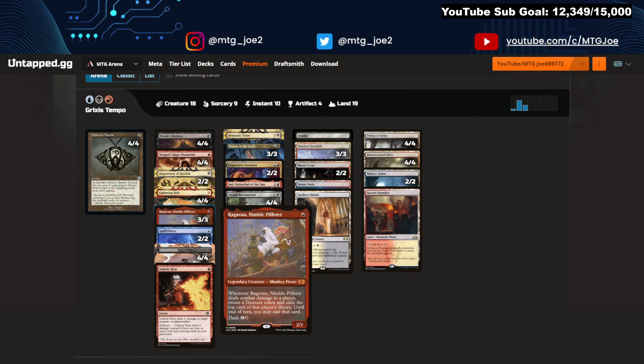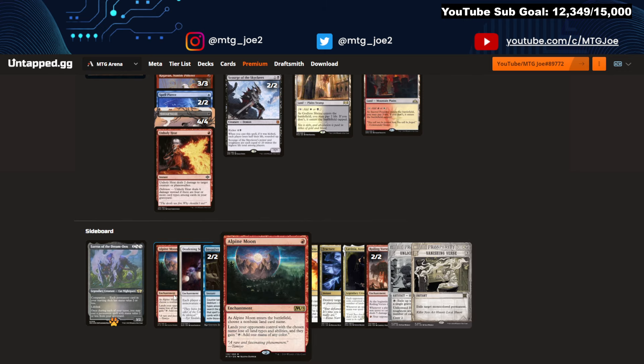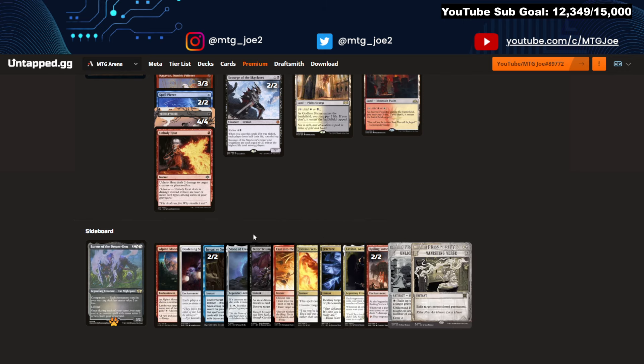I'm seeing Grégoire, Stalker — another thing you could consider in these Shadow decks — or Deathrite Shaman, depending on how you want to play it. Alpine Moon for utility lands, Field of the Dead, stuff like that. You definitely need Silence in this version for Storm, Invasive Surgery as a Show and Tell target, Rolling Vortex, Lavinia — just a bunch of hate cards in the sideboard.